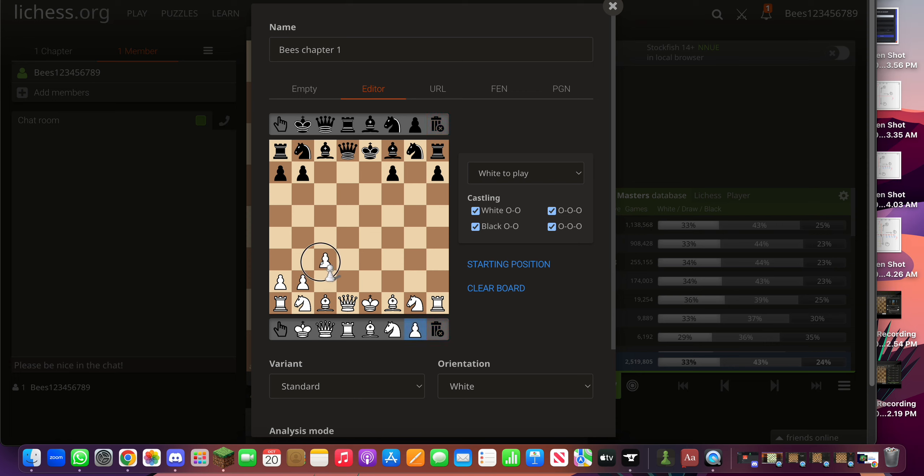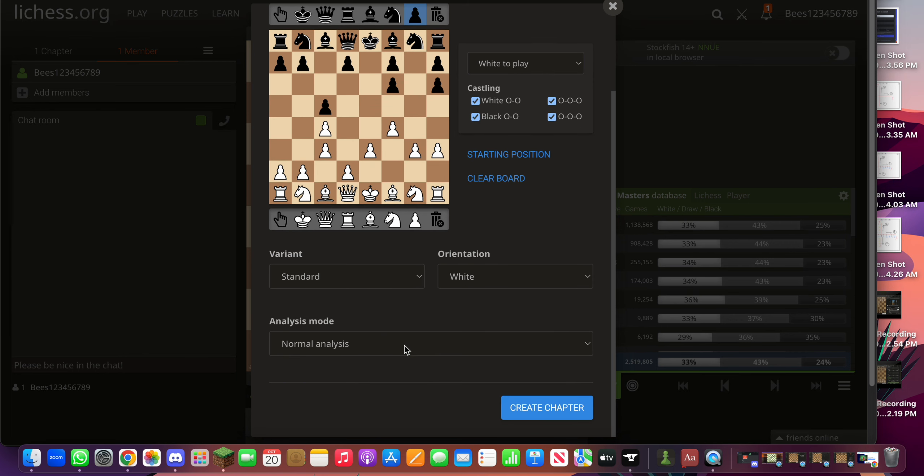We're going to choose pawns — double pawn — not there. Like this and like that. For black it's going to be quite different. We're going to have two double pawn structures. And we're going to have a pawn here. Perfect. White to play. Yes.